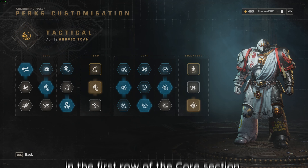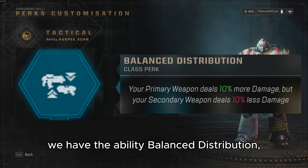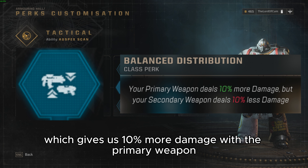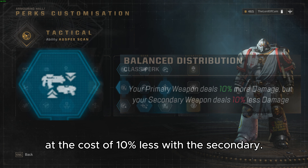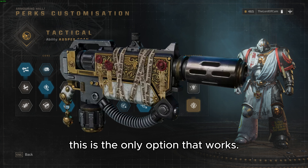To kick off the build, in the first round of the core section we have the ability Balanced Distribution, which gives us 10% more damage with the primary weapon at the cost of 10% less with the secondary. For the weapon we will be using in this build, this is the only option that works.